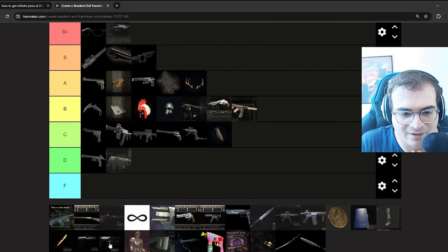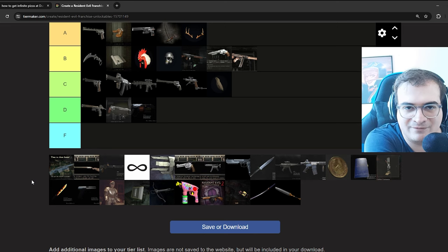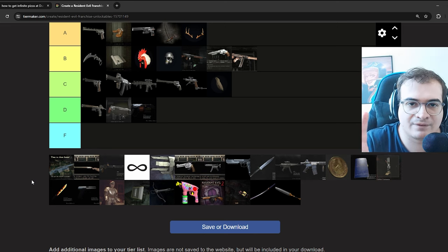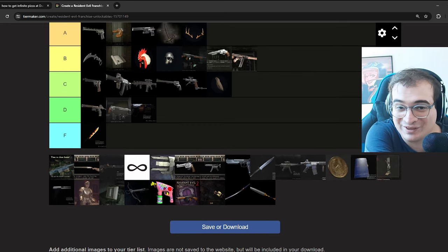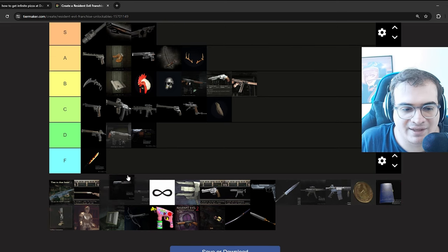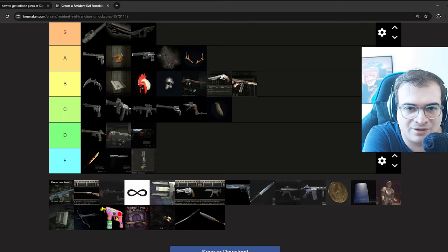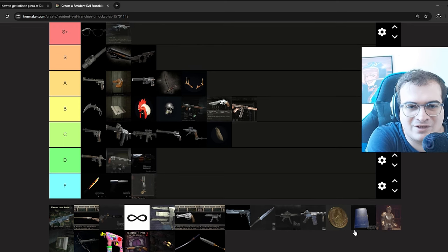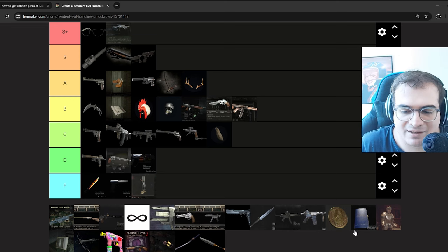For Resident Evil 3 Remake, the Raiden weapon — I'm putting it on D. It's a cool concept: a weapon that only fires when you aim at a weak spot and shoots a beam of electricity. Incredibly cool idea, but just not that great. The Hot Dogger is quite possibly the worst unlock I've experienced — it's a knife that lights zombies on fire, doesn't deal enough damage, and you end up getting grabbed. Good idea, badly executed. Same thing with the Mup pistol — it's just an infinite pistol. Same with the Crafting Companion, which gives you a bonus to ammo crafting. By the time you finish Nightmare or Hardcore, you have enough points to get something better, like the infinite rifle.